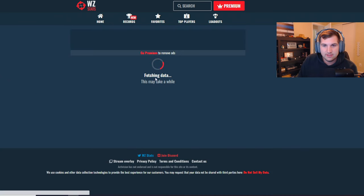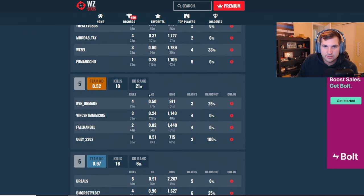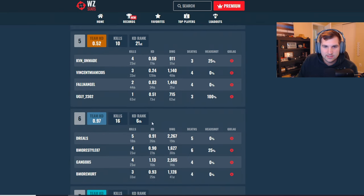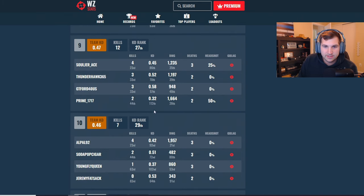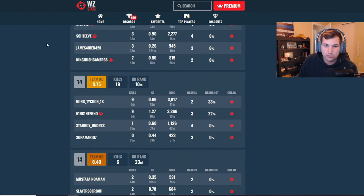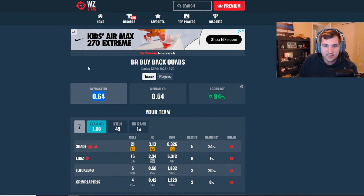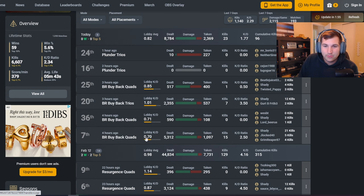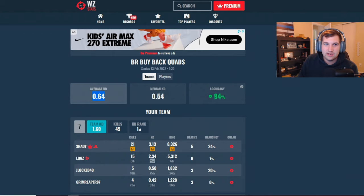This game is a 0.64 lobby — I got 15 kills, you can see my teammates. Everyone's KD is showing, a lot of bot teammates. This is a really cool thing you don't find on COD Tracker — showing the team KDs and giving them a colored ranking like bronze, silver, and so on. This was a VPN lobby so these guys are really bots. Compare this lobby KD of 0.64 to COD Tracker, which has it listed as 0.70 — that's a big difference.